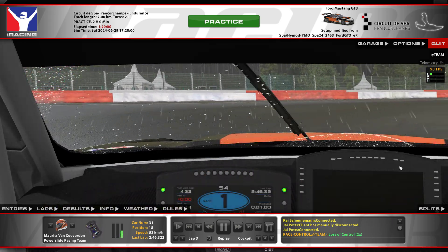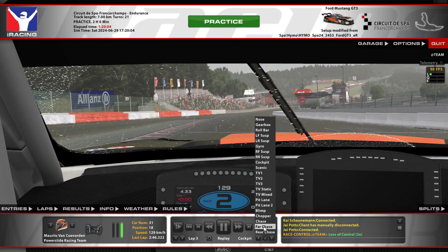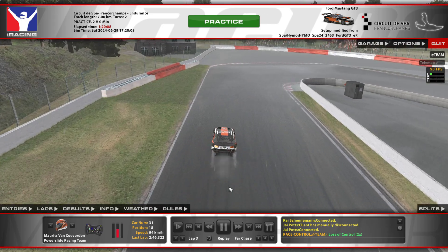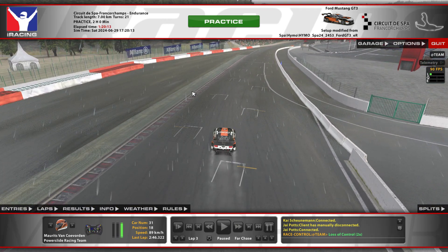Turn in, hit the kerb a little bit — you can, because the tyres are unloaded at that side. Accelerate out. Avoid the kerb on the outside because the kerb is slippery and the outside is slippery in general. You can see here it's a little bit darker — that's the normal racing line, which will be more slippery, so you kind of want to stay off it.